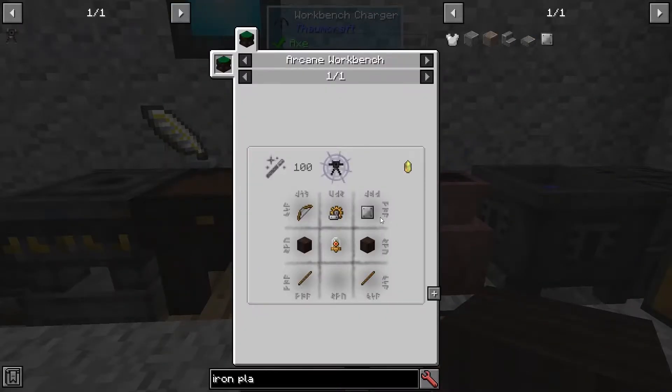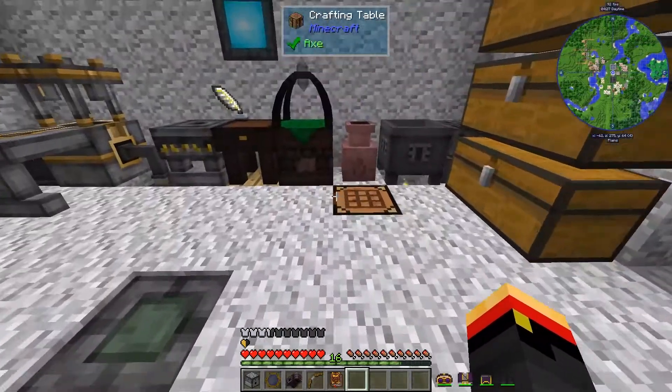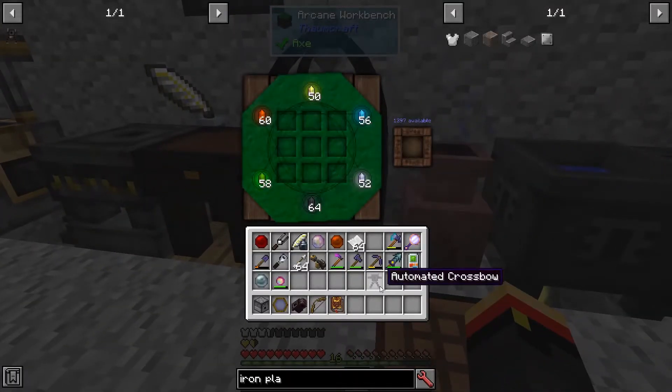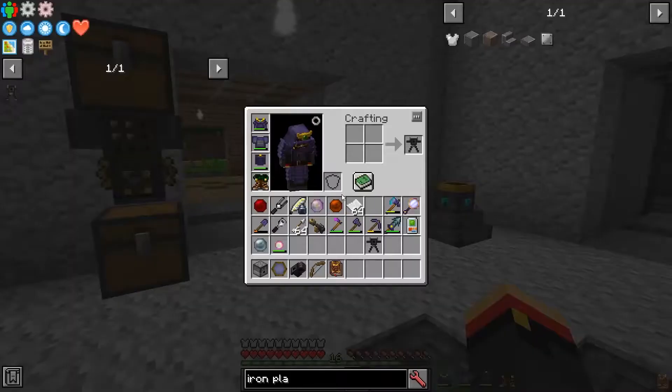All right, here's our recipe. We'll move our items in here, and I may as well get my discount armor back on just in case. There we go — one automated crossbow. Let's go ahead and scan that real quick and put our armor back on.